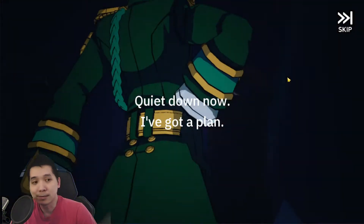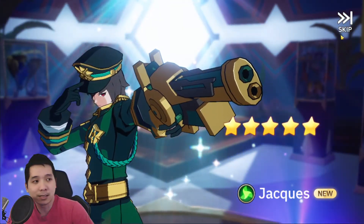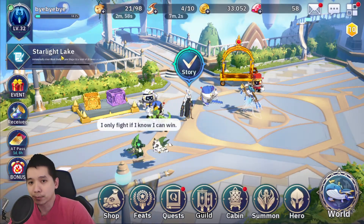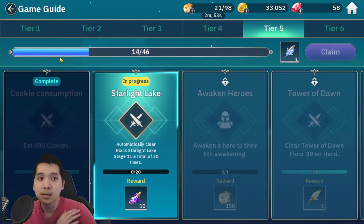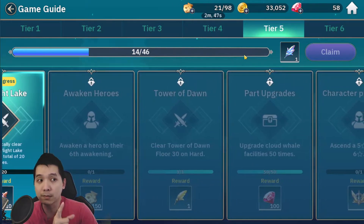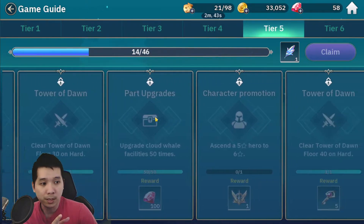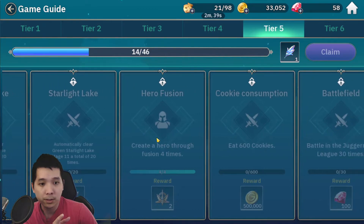We got Jackets unlocked! Let's go to the deck and I'll tell you why you want to fuse Jackets early. Reason number one is that a lot of the fusion heroes required for Jackets are also required for some of the tier quests. Here we have one of the quests: create a hero via fusion four times.